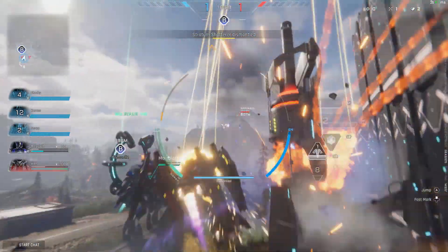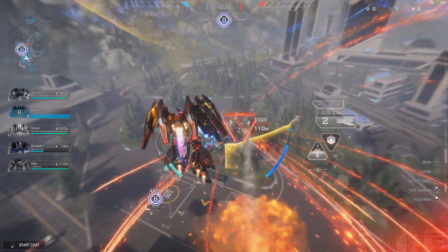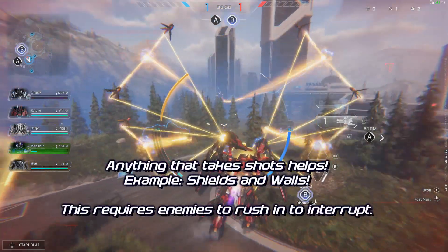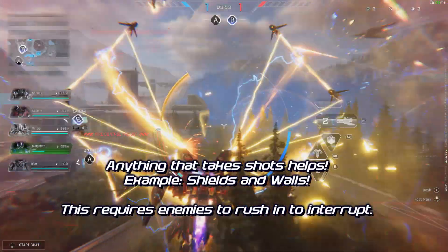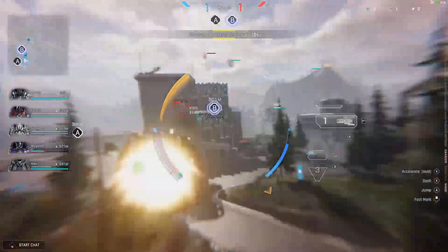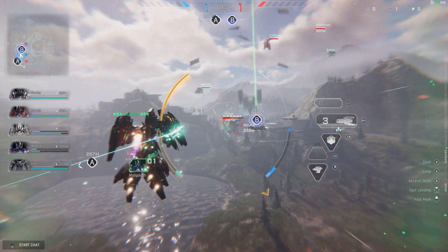Having a striker with shields and bubbles is awesome because that can give you a second or two more of the time needed to capture a point. If you get to a point before your enemies do and they're further away, make sure you get there, pop a bubble, pop a wall, a cage, whatever, and start capturing that point. It's very satisfying when that happens.